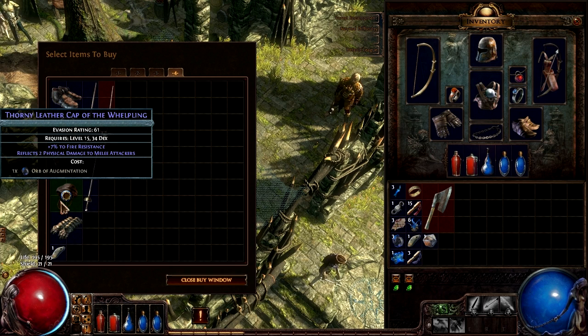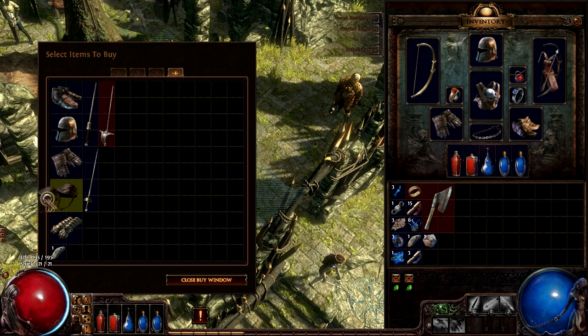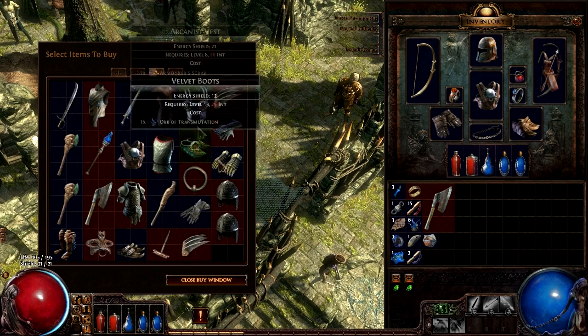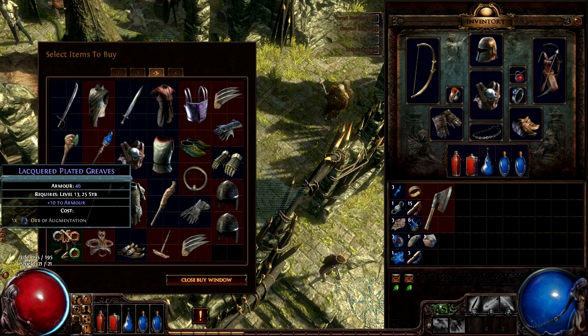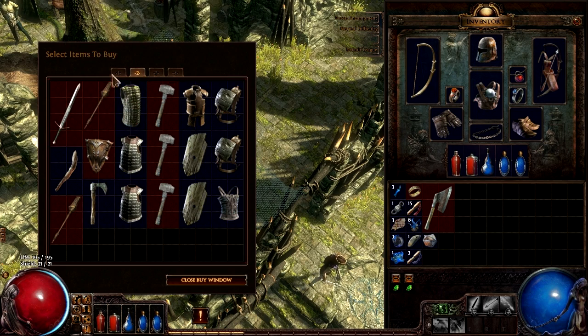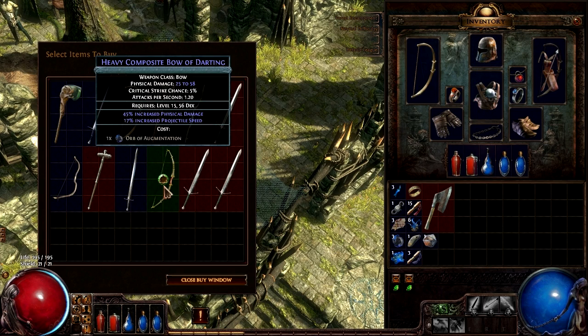61 evasion — I like that. I think what we'll do with this is re-roll it. What? Not a blue — I don't want that. Whatever. Let's go ahead and buy that bow actually, right now. Damn, I wish we could find like an orb of alchemy or something.